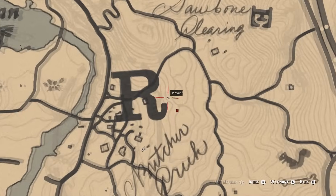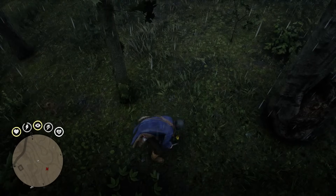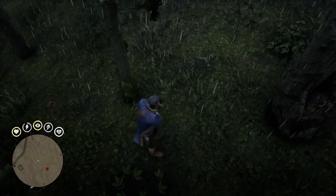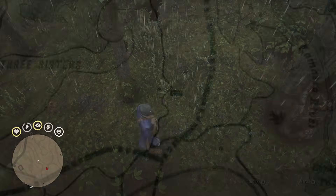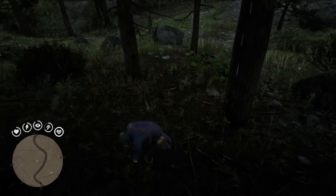Now for the final couple of orchids here, we can finally leave the swamp and head north to New Hanover. Here is a yellow moccasin flower orchid, which is found on the ground beside the R in New Hanover. Head northwest to this area on the map to find the dragon's mouth orchid right here.